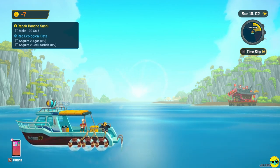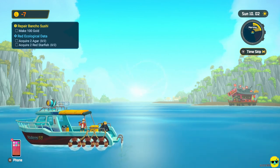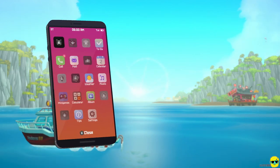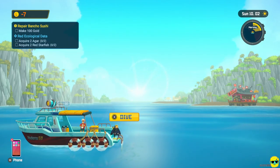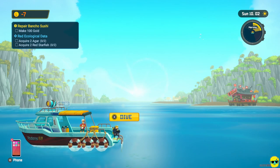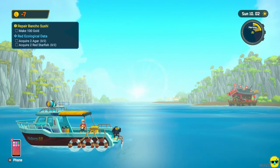What's amazing is that we are on day two, and we're ready to explore and do some more diving. We need to make 100 gold, acquire the agar and the red starfish, as well as whatever else we can find. There's nothing on our apps we need to work with. We have a morning dive slot, an afternoon dive slot, and then it's time for the restaurant. Let's see if we can get Bancho some good sushi.